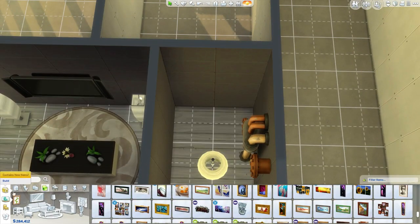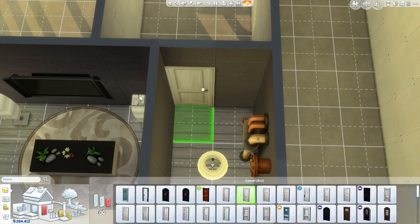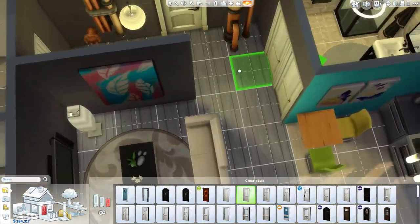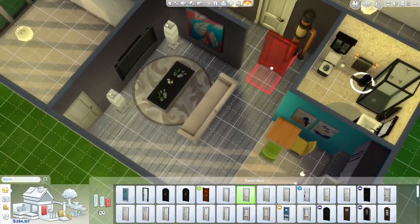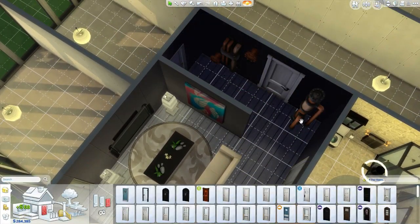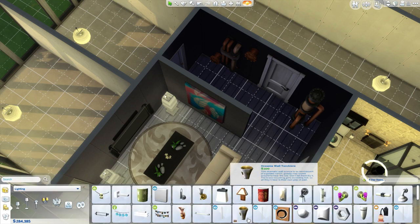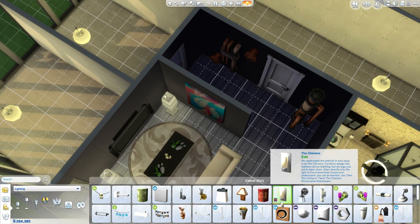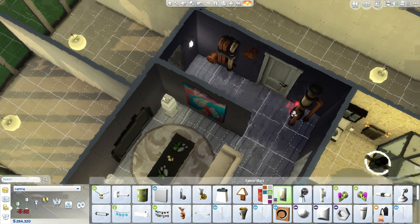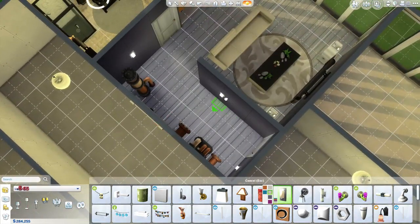We're going to go with this door and put it right there - so we can get inside the office now. I like how this is all rolling. We need more lights. I think this little hall is going to get just like little wall lights - something that can stick to the wall and hopefully light it up enough. Let's try something like this. Is this bright enough? I don't think this is bright enough.